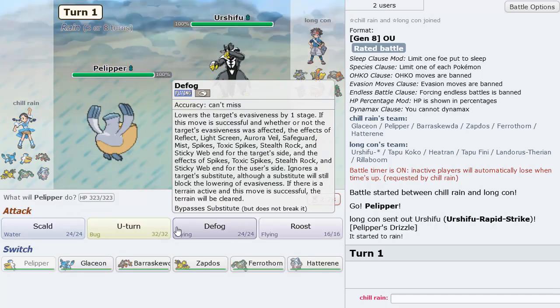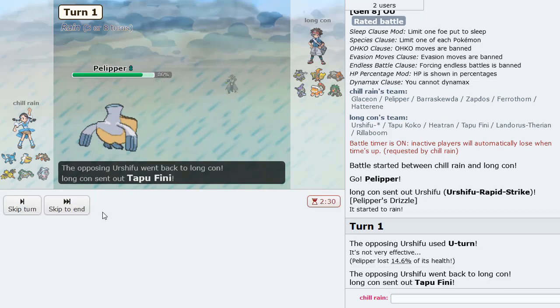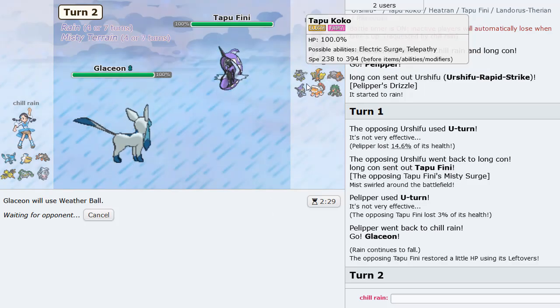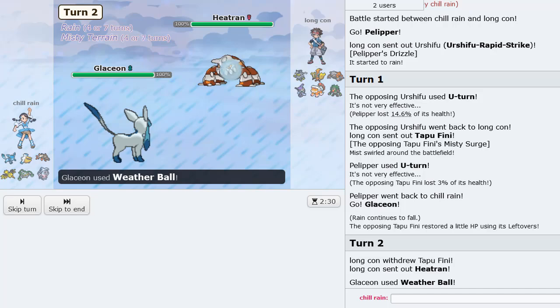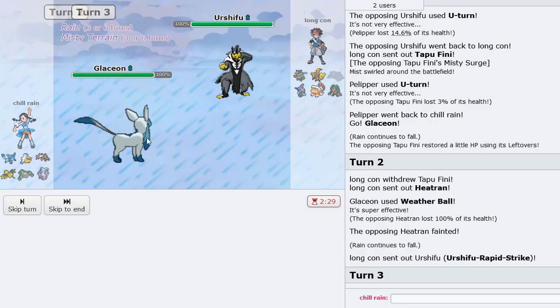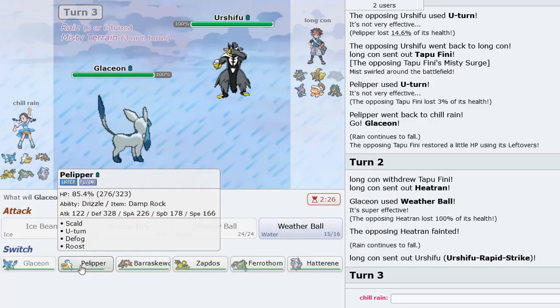We got Pelipper here — I don't think he's going to Thunder Punch. He does U-turn out so that works. Tapu Fini comes in, we go Glaceon — check this play out: we're going to Weather Ball here and hit up the Heatran! Yes, yes, yes! The video is absolutely beautiful.